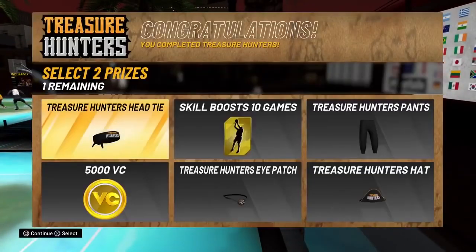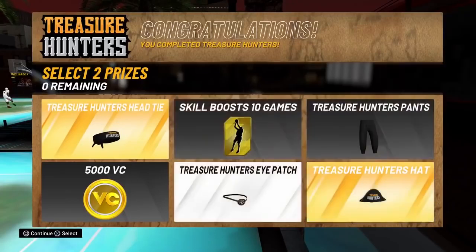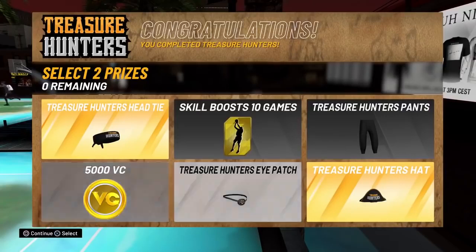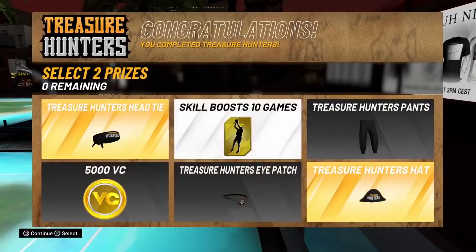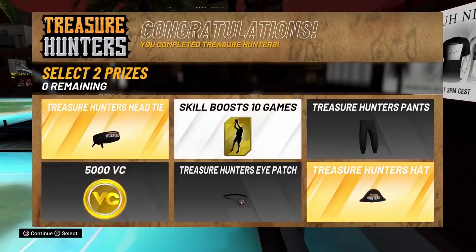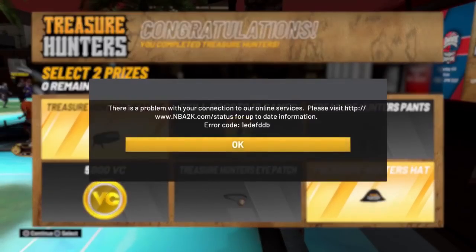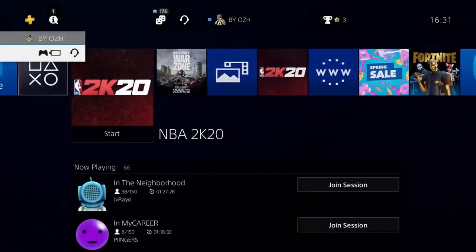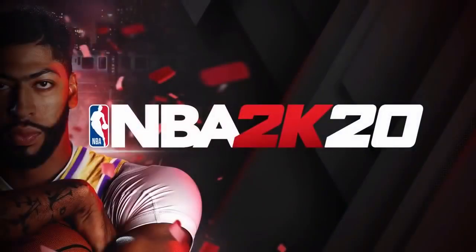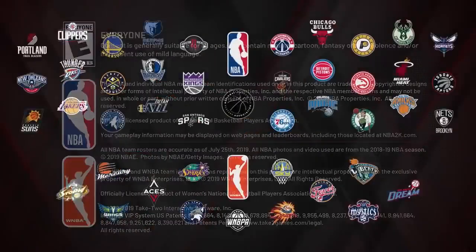Once you're done with everything you get your rewards, but I was having an issue. When I picked the rewards I got an error code and didn't actually receive them. All I did was close the app, load back into NBA 2K20, and you should get your rewards. It takes a few seconds to load but I'll show you so you know it works.